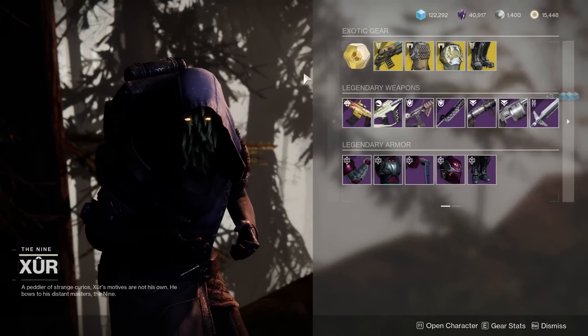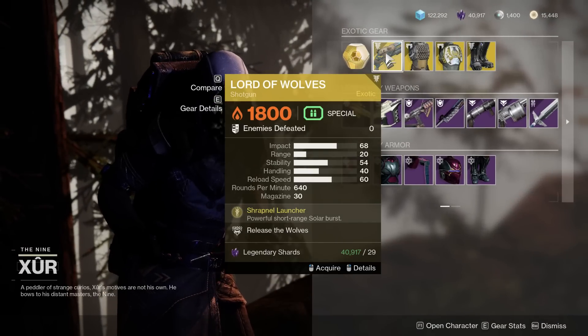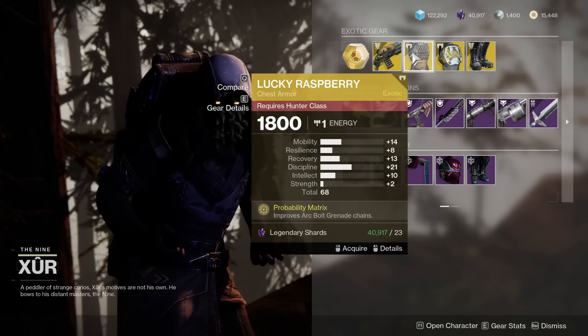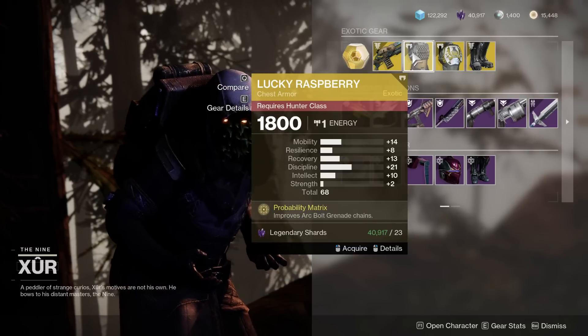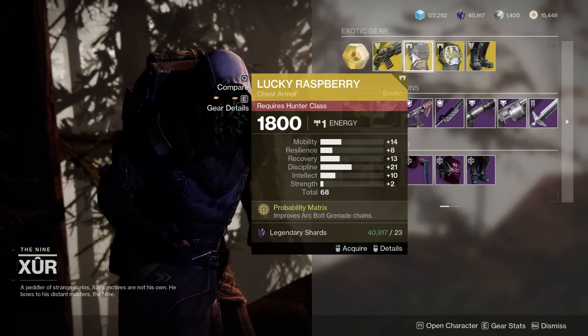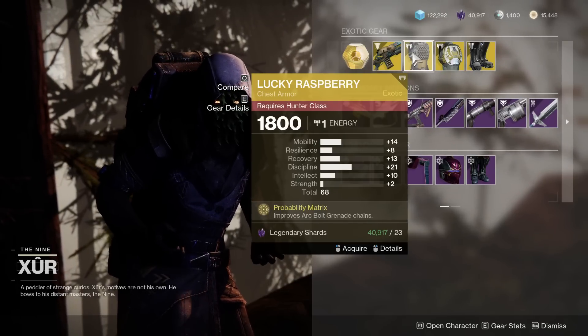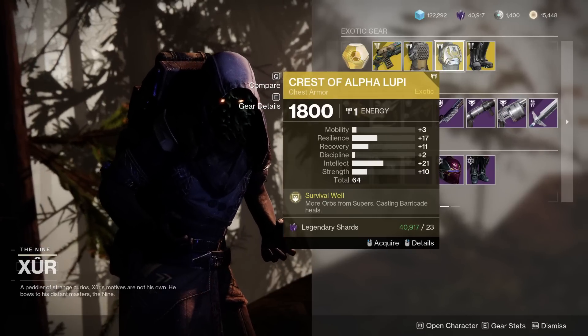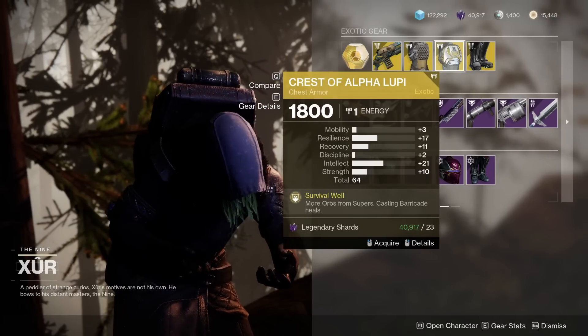Now let's take a look at what he has. First, in terms of exotics, we do have the Lord of Wolves here — nerfed to oblivion. We have the Lucky Raspberry with honestly a pretty good roll, 68 discipline — huge discipline spike. That's pretty good. Unfortunately these grenades aren't that meta, but what a fantastic roll.